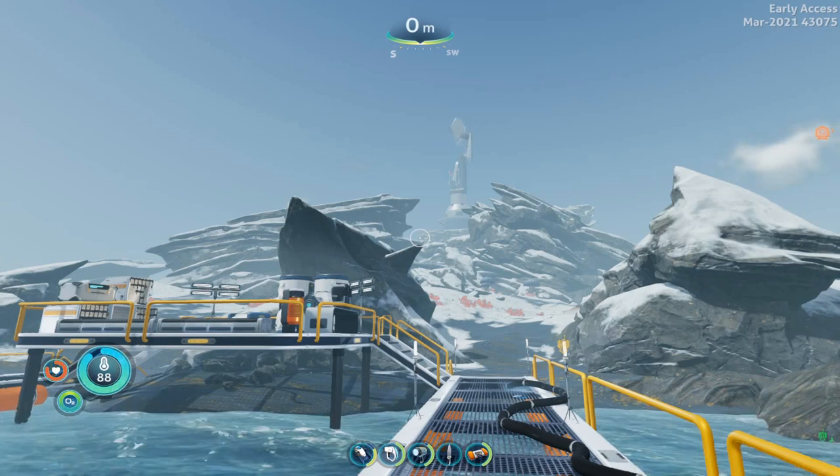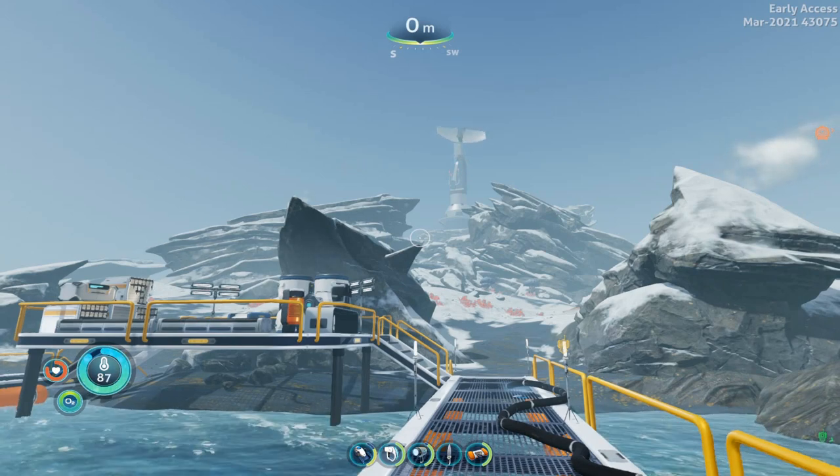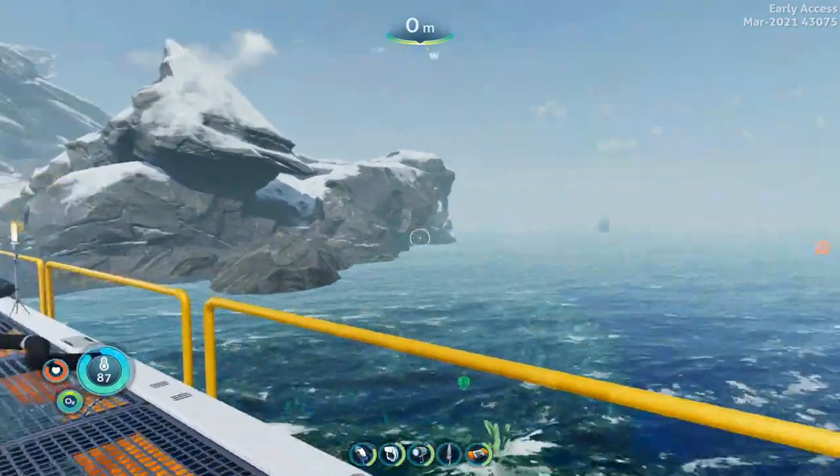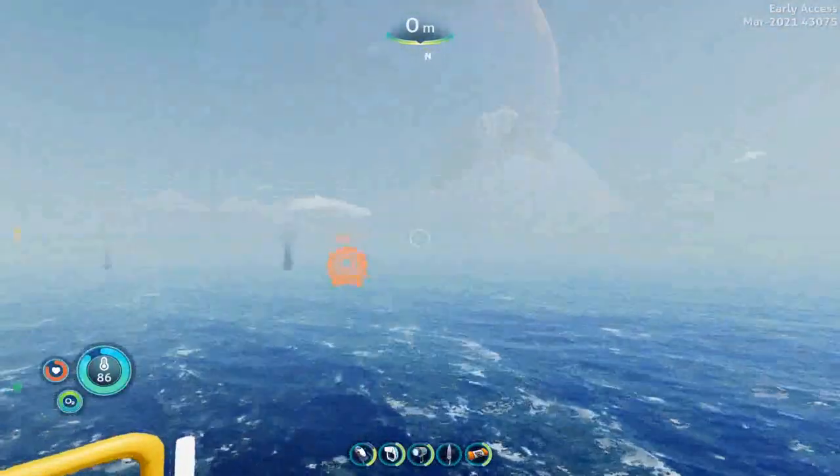This is the third artifact video I have made. We are starting at Delta Island here, the Delta Station Dock Beacon, which is to the south of your drop pod location.